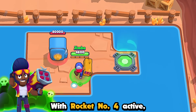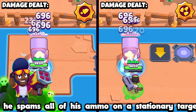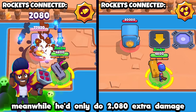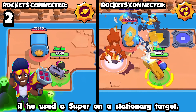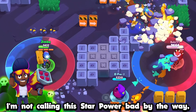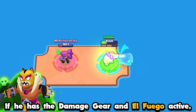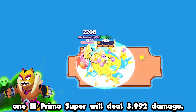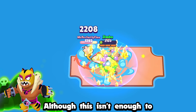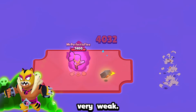With Rocket No. 4 active, Brock will deal an additional 3,712 damage if he spams all of his ammo on a stationary target. Meanwhile, he'd only do 2,080 extra damage if he used a super on a stationary target with More Rockets. I'm not calling this star power bad — these are literally just random facts. If he has the damage gear and El Fuego active, one El Primo super will deal 3,992 damage. Although this isn't enough to fully eliminate any max brawlers, this can still make a large amount of brawlers very weak.